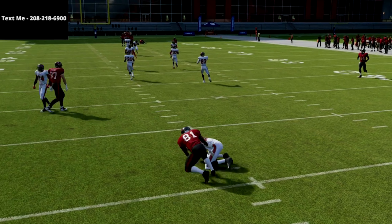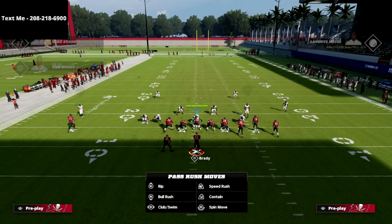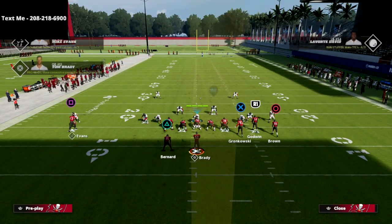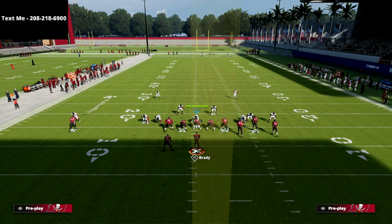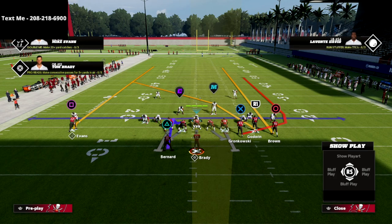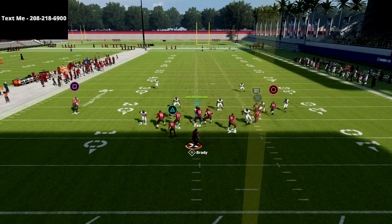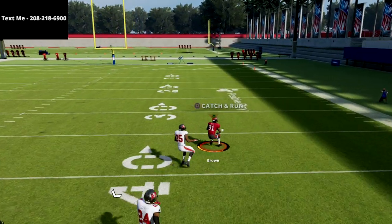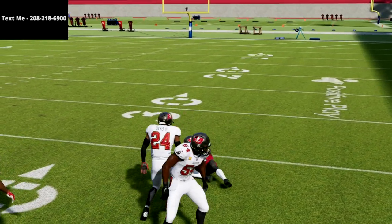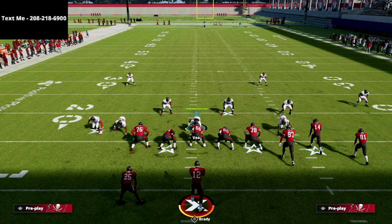Let me show you another example that's a really good read for the offense — press coverage. This is one of the most popular adjustments out of any defense because it helps disguise it, but if you play Cover 4, quarters, or palms and disguise it by pressing, in this year's game it's just not a good move. He's going to get a free release, you can easily just lob it up, and he can beat you for a one-play score.